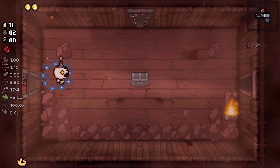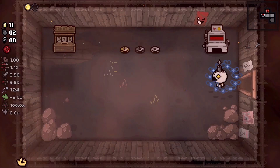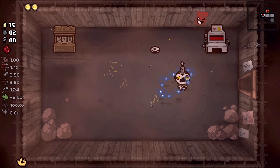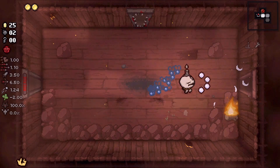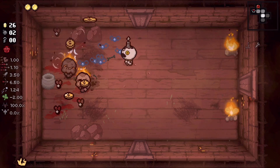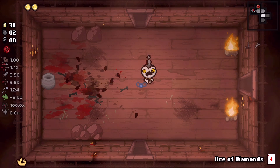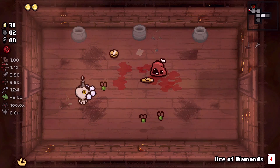We can open this because we have a coin. The speed up would have been nice if we could have gotten Blood Mag. These diamonds convert all... let's see if we can get a room with a bunch of flies in it, not necessarily this room.